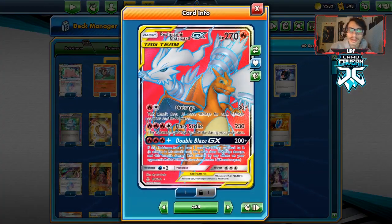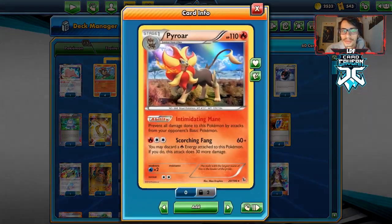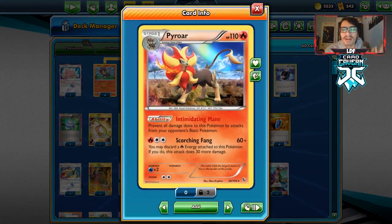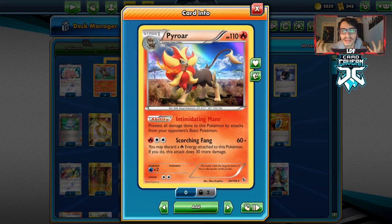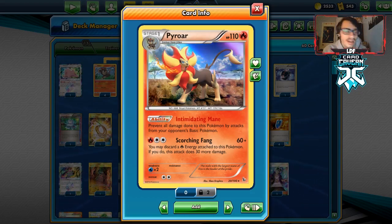I'm playing one copy of Reshizard, mainly just as a backup attacker. Obviously in matchups where the opponent has evolutions, you can use Reshizard as your backup attacker and use Pyroar for later. The whole purpose of this deck is to find decks with nothing but basics and force them to concede because they have no way to deal with Pyroar. It's a nice ladder grinding deck.